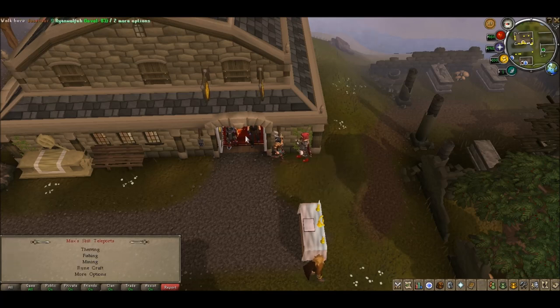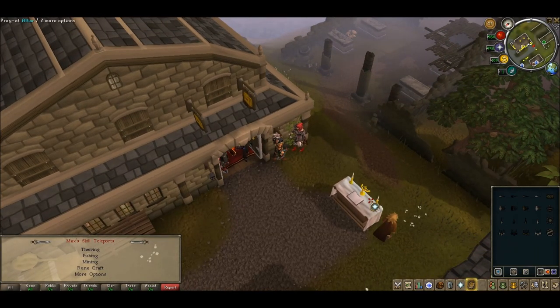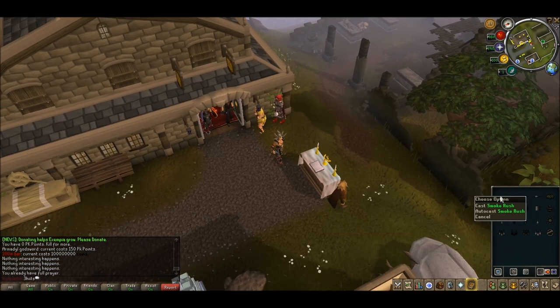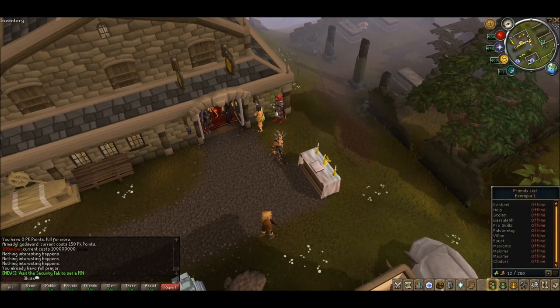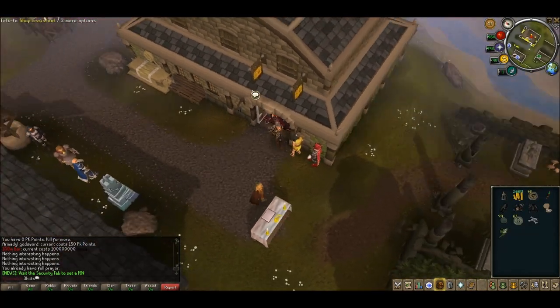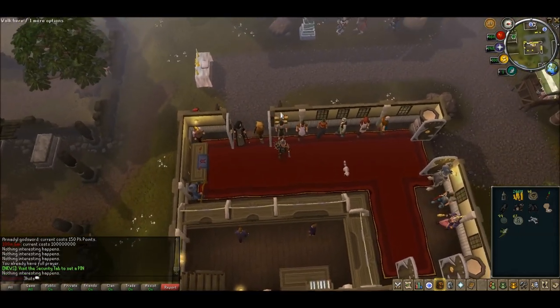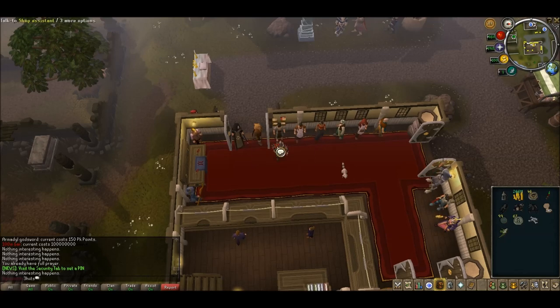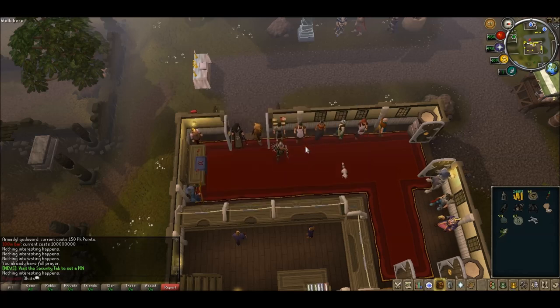He's a Slayer guy — he can also come over here I think. But I need to change some stuff. So you've got the shop assistants here too. He's a mining supplier — so you've just got your mining stuff there.